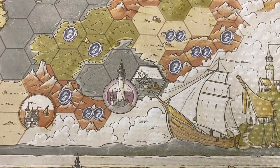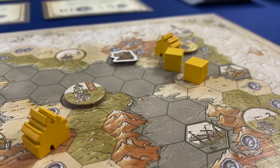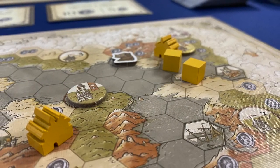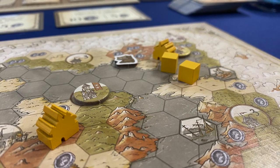In the Guild of Merchant Explorers, all players are given an identical map to respectively chart, hoping to become the most lucrative merchant — aka have the most points — by the end of four eras.